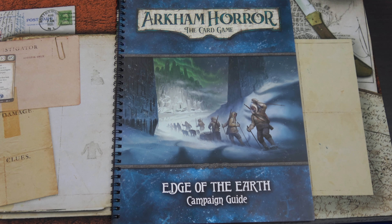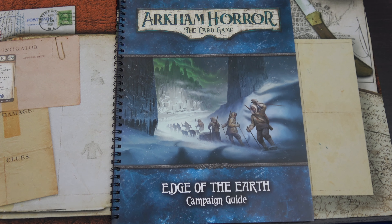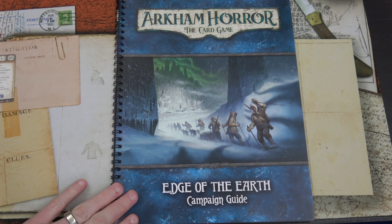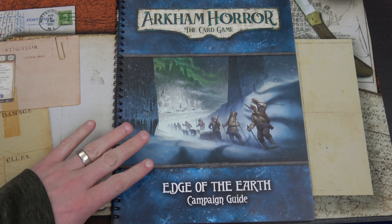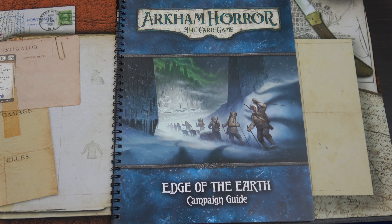Hello everyone and welcome to the One-Stop Co-op Shop. This is Colin and today it is time for another Arkham Horror campaign — the Edge of the Earth campaign. This recently came out as a single box set for all of the scenarios, along with this awesome campaign guide instead of loose pieces of paper. We'll be playing with two investigators: Lily Chen and Ursula Downs.